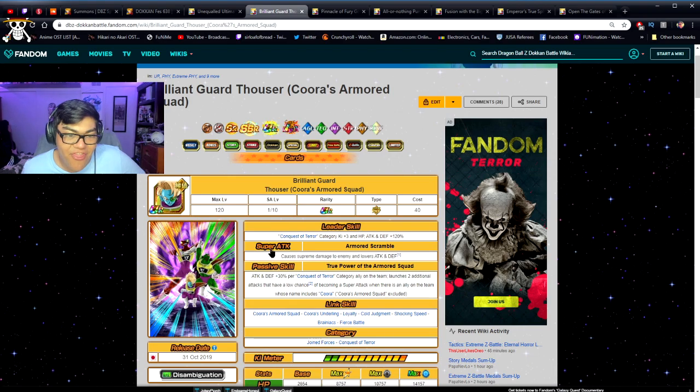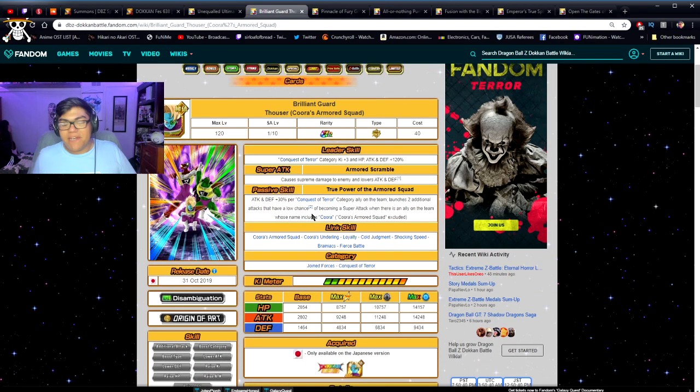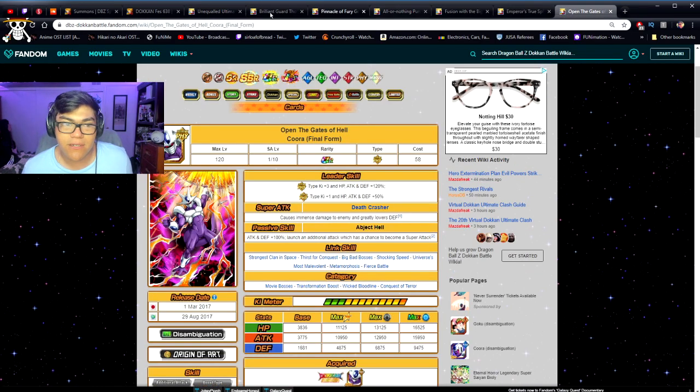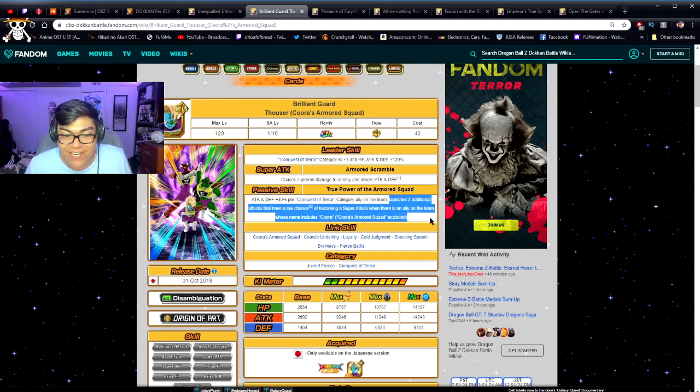We also have Thousand — very good if you pull him, especially if you want to run the Conqueror of Terror category. This guy, like every other secondary unit on these banners, lets you still run the category even if you don't pull the main guy. He's definitely meant to be run with Cooler — he gains attack and defense per Conqueror of Terror category ally, and he can only launch secondary additional attacks if there's a Cooler on the team. The whole passive is built around having a Cooler.